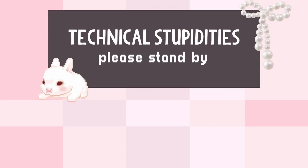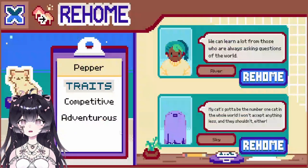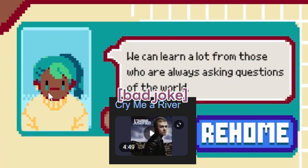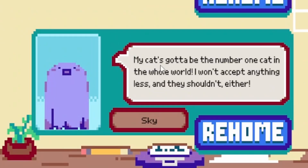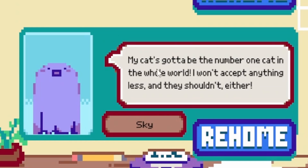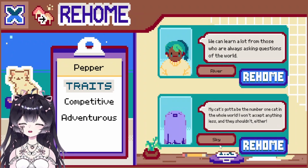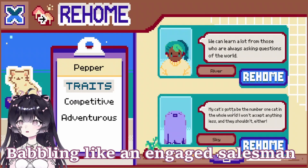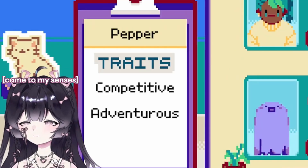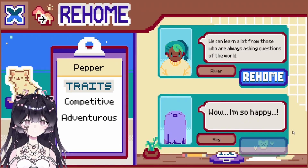Pepper's affection is at 100, so we're gonna rehome Pepper now. River says 'we can learn a lot from those who are always asking questions,' and Sky says 'my cat's gotta be the number one cat in the whole world.' I think Sky is better because Pepper is competitive and adventurous — Pepper will want to explore the whole world. Goodbye Pepper, please take care of our good little cat!